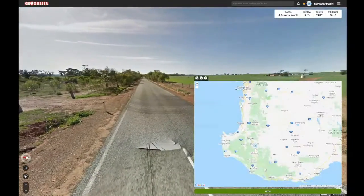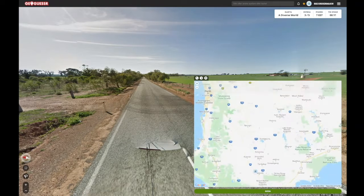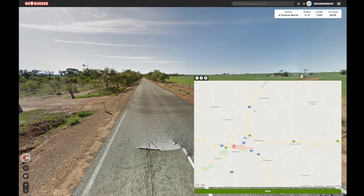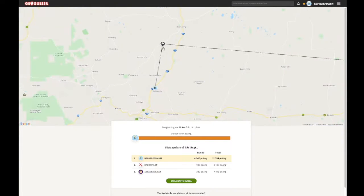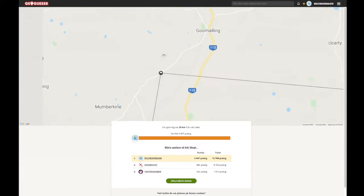Pretty flat, not hilly. There are some more mountains in the south so maybe I'll go more north. Let's go out here. Wow, really nailed it — we got very close, 20 kilometers away! That's a really good Western Australia guess. I guess Zigzag would be proud — only one road over.